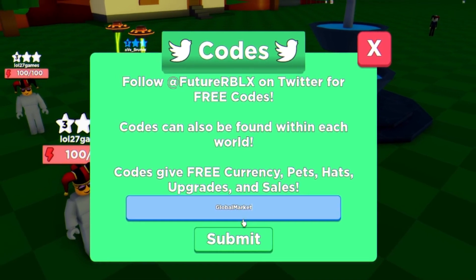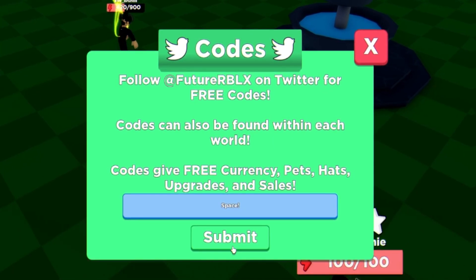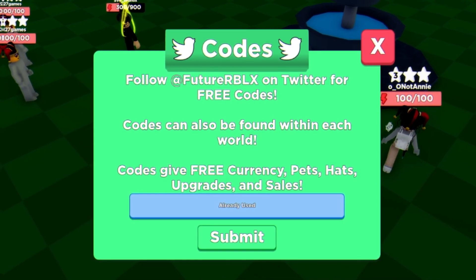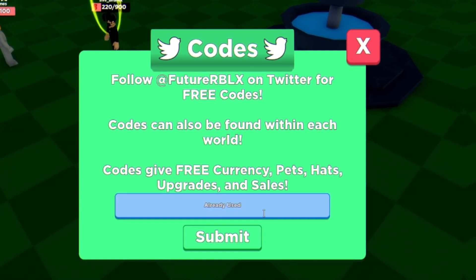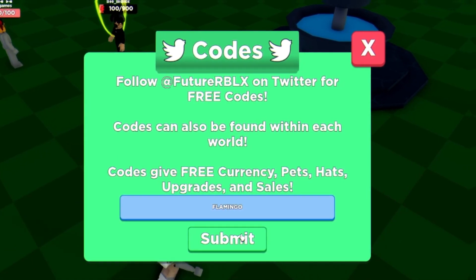Click on submit and enter that one in — as you can see, already used. Then guys, you have 'goodspaceremedy'. When redeeming this code, make sure you put an exclamation mark at the end. Click submit and enter that one in. After that guys you have 'goodgemshop'. Then we have the code 'futureweb', and the next code after that is 'goodgravycat'. Then we have the code 'flamingo' — feel free to pause the video if I'm going too fast.